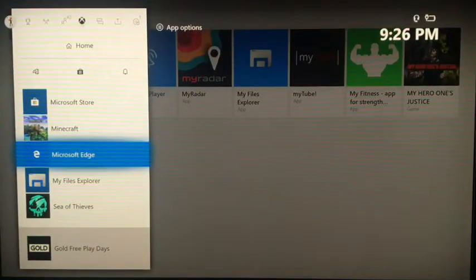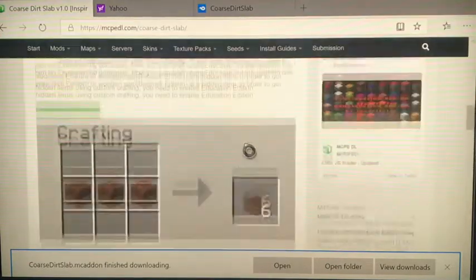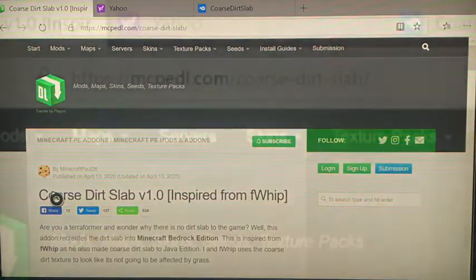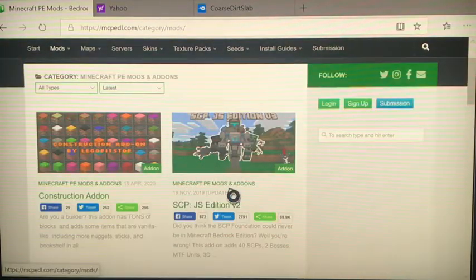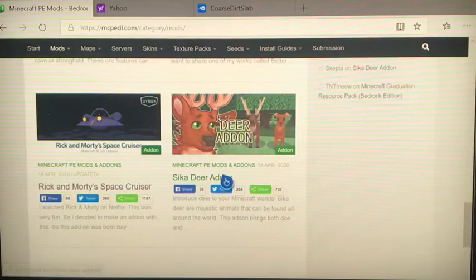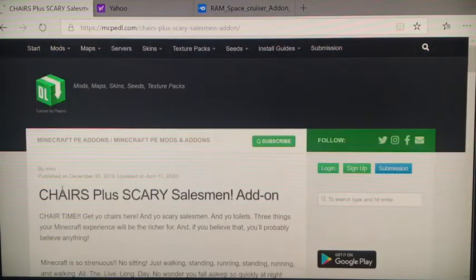After you get that downloading, go to Microsoft Edge. I went to get some new mods today, so go to this link - up in the top right corner there's MCPEDL.com. They have some pretty cool mods like construction add-on, robot, and Rick and Morty space cruiser. Actually, I'm not gonna get that one - I wanted to get this one for a while. Pick the one that you want.